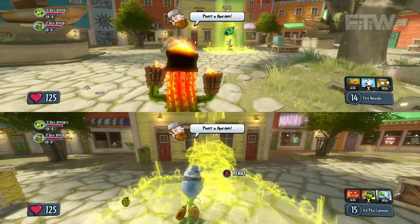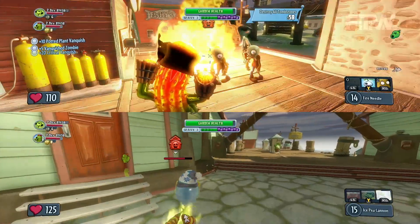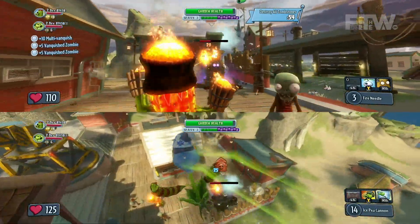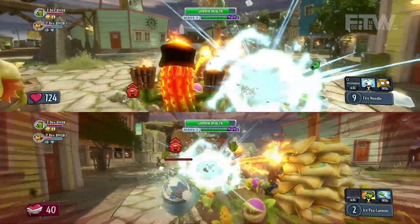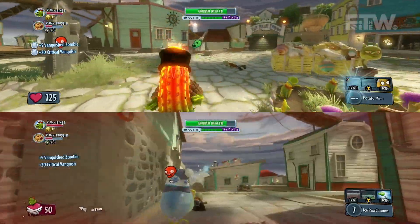Absolutely. So they're about to plant their garden, and once that garden is planted, the mode is going to begin. The point of the co-op mode in Garden Warfare is to pick a garden and defend it against endless waves of zombies. These are customized versions — the Ice Peashooter shoots frozen peas and can slow down and freeze zombies when he hits them. The cactus is a fire cactus, which does a little bit more damage than the regular cactus because it does fire damage over time whenever he hits a zombie.